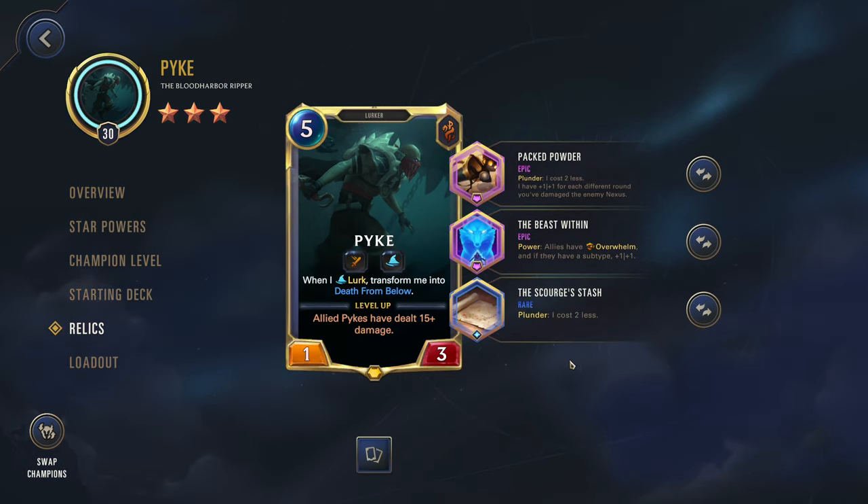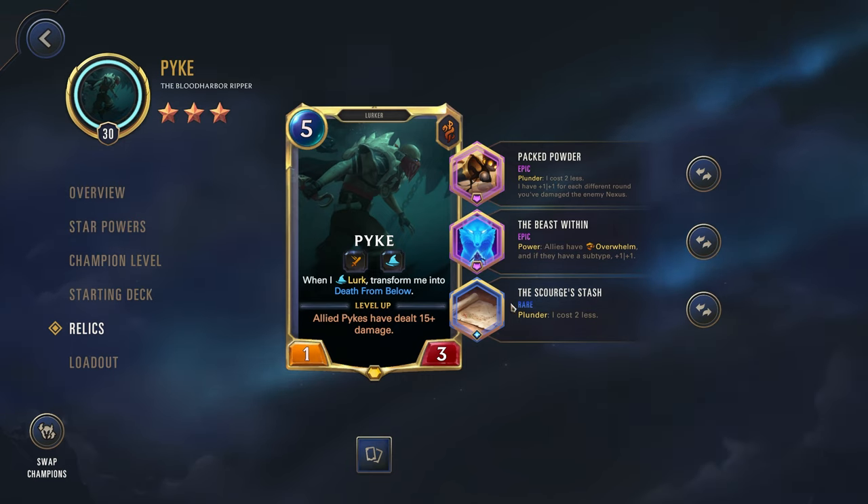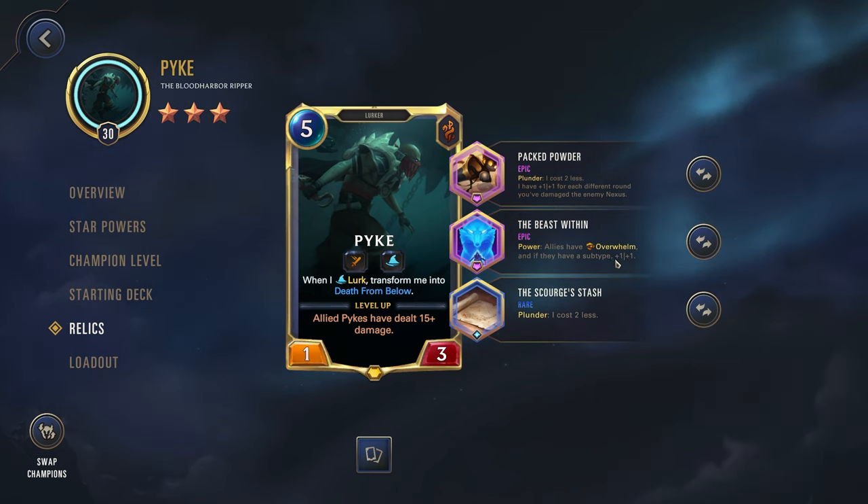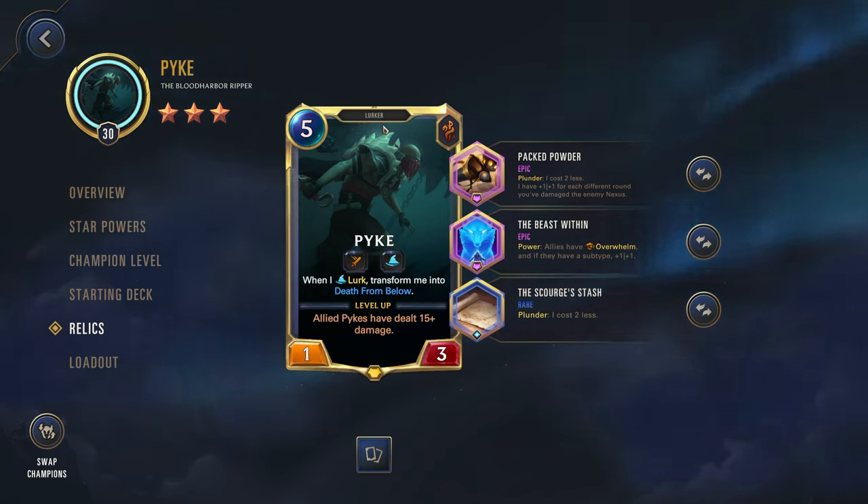For the relic builds, we're going with Packed Powder and Scourge's Stash. Both have Plunder: I cost two less, so we can get Pyke down to a one cost, which is pretty solid. We also get some scaling, which is nice. And we have the Beast Within — power allies have Overwhelm, and if they have a subtype, +1/+1. Lurker is a subtype, so pretty much our entire deck is going to have this subtype or be granted it from our star powers. Essentially all of our units are going to get +1/+1 and Overwhelm, which is pretty important for Pyke.